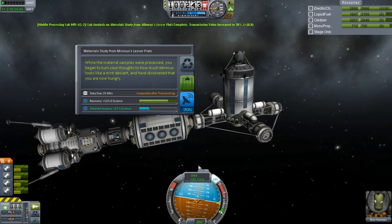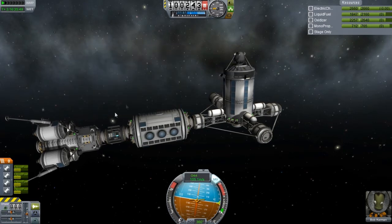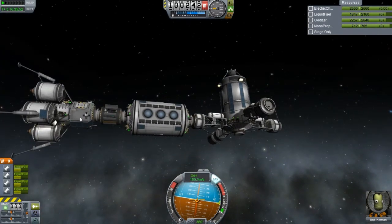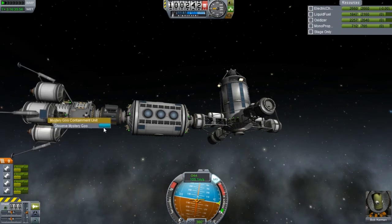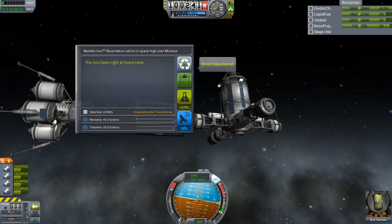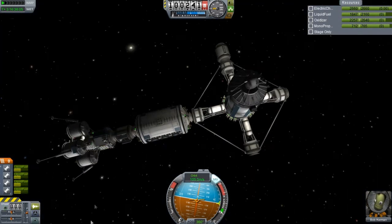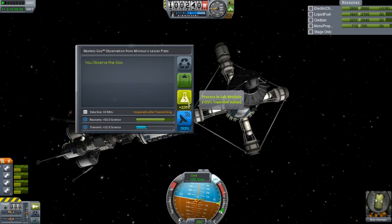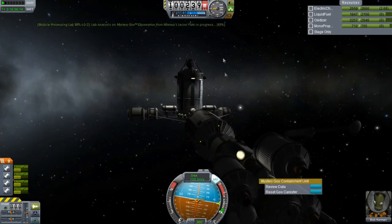And if this works out pretty well, maybe in the future I'll probably make a bigger station and probably incorporate even more stuff. So what we need to do is keep this data and basically see what we can analyze and what we can't analyze. We'll reset this one — this is the one we used on the surface. We'll review the data, run it through the lab. And this one goes pretty quickly too, really really quickly.